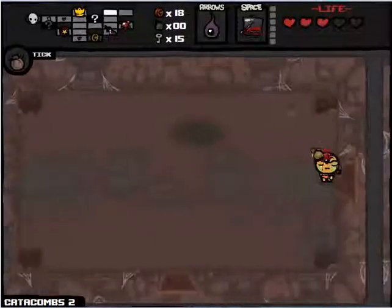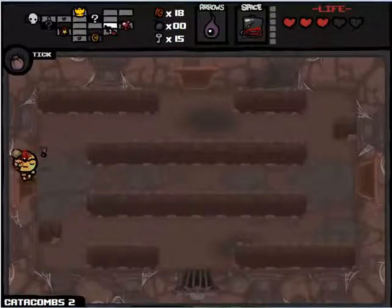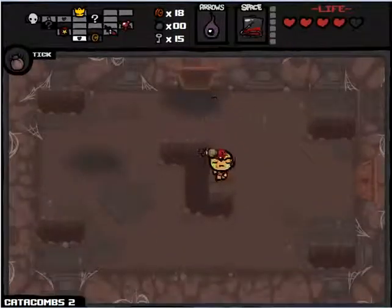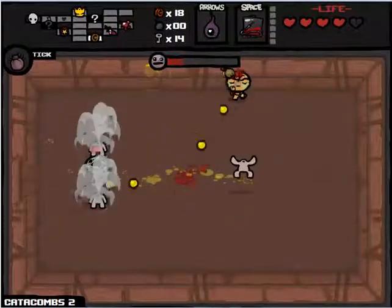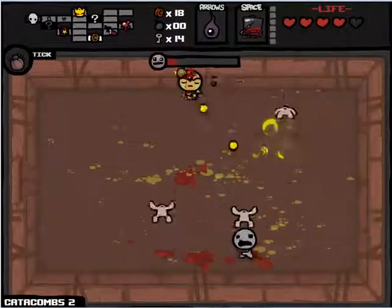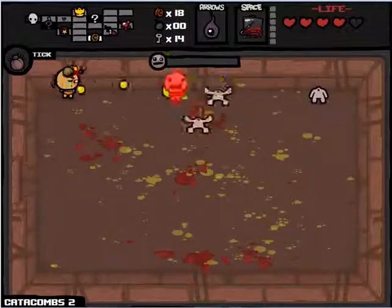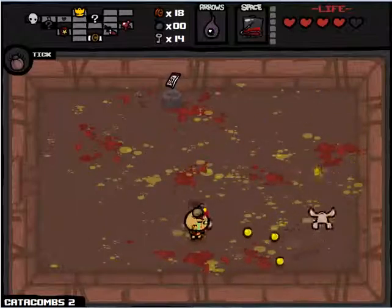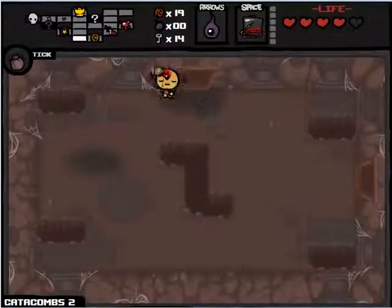We'll come over here and grab the health. We do have the key so we can visit the shop still. Maybe we'll get something good. We are really fast right now, almost too fast. Greed can sometimes show up in the shop — if he hits me, I take damage and lose money, but he'll explode into either a lot of money or the Steam Sale item I was talking about earlier that makes everything half price. I avoided him and he did give me the Steam Sale. That'll be useful on later floors when we go to the shop.